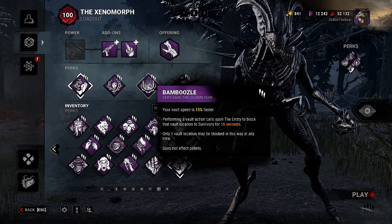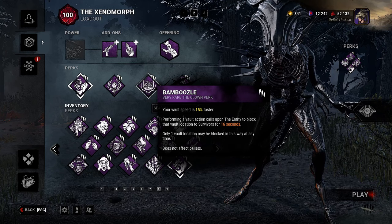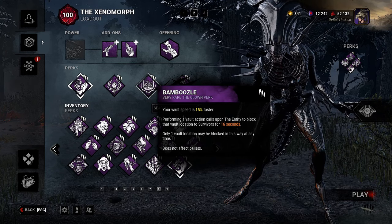Now we have Bamboozle — I love when people put chase perks in here. Your vault speed is 15% faster. Performing a vault action calls upon the entity to block that vault location for survivors for 16 seconds. Only one vault location may be blocked at a time, and it does not affect pallets.